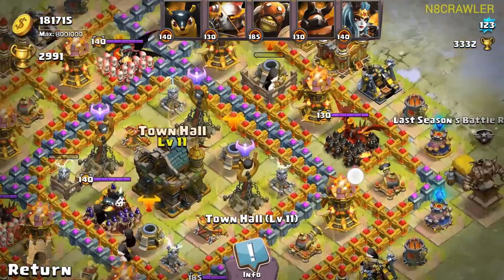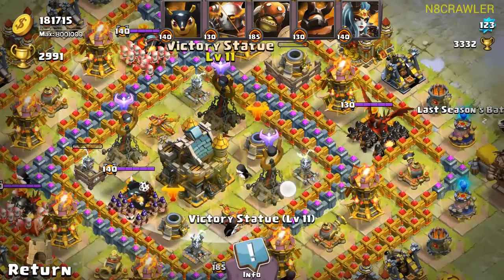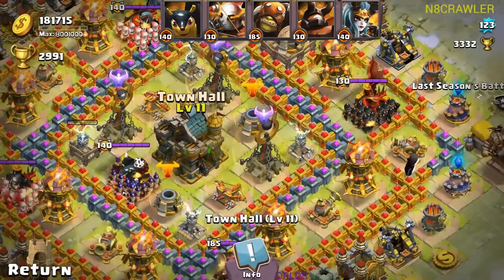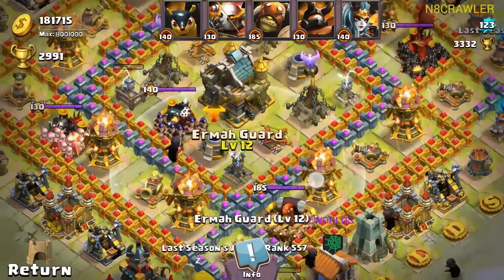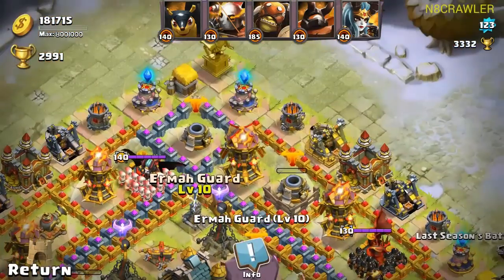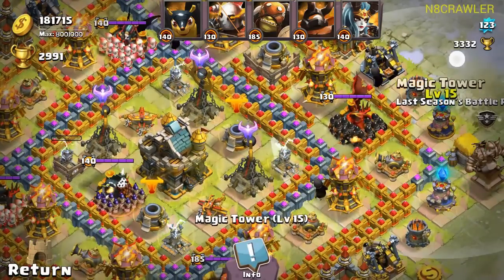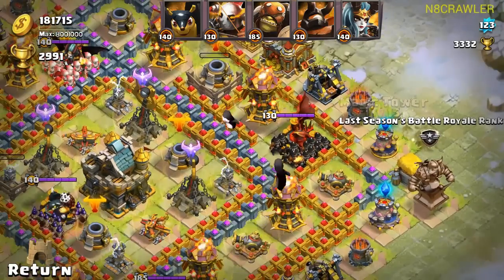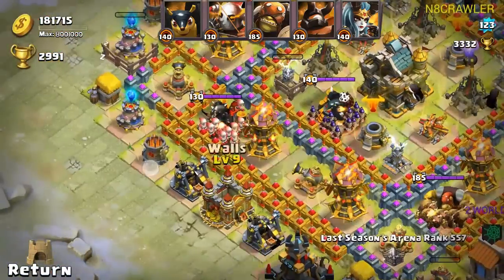I like it that you are not town hall rushing. Or I think so, because your victory statues and all your stuff is very well leveled up and your town hall is not too high. So I like the fact that you're not town hall rushing — props for that. And also you have some good stuff here. Make sure to level all magic towers to 15, so don't rush only one.